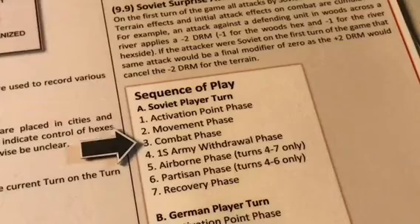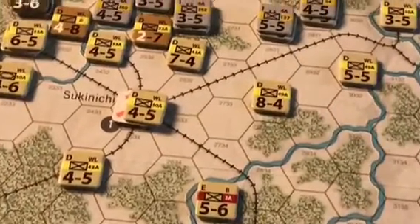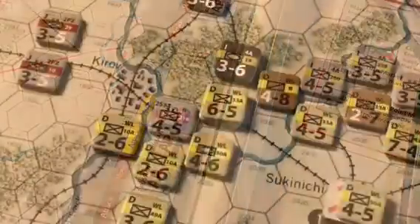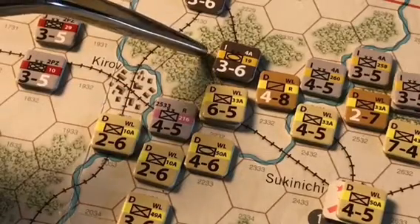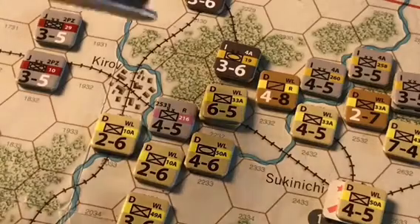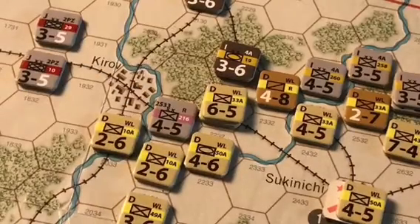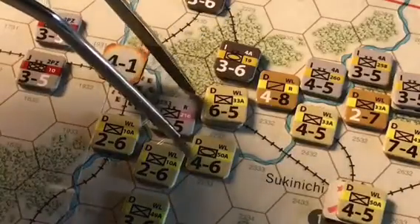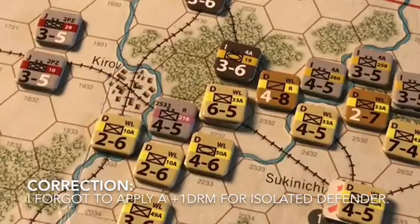Having concluded the movement phase, we move to the Soviet combat phase. There is no possible combat in the B front sector, but definite combat situations exist in the WL front. The Soviets spend their 6th activation point to activate the WL front for attack. Near Kirov, the Soviets have enough force for either two 2-to-1 attacks or a single concentrated 4-to-1 attack against the German infantry division. They choose the 4-to-1 attack, though the German infantry division is in forest, imposing a minus-1 die roll modifier.